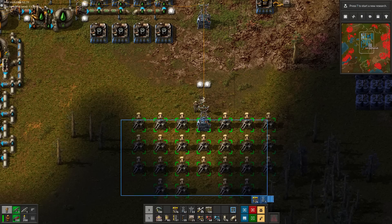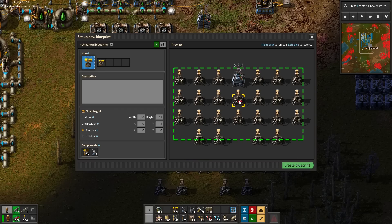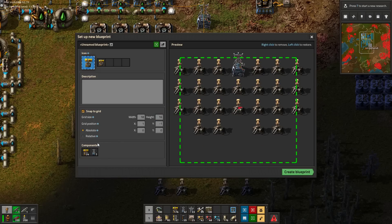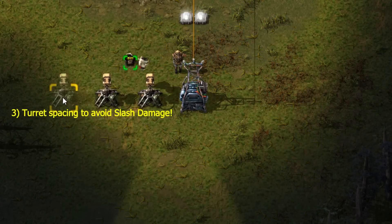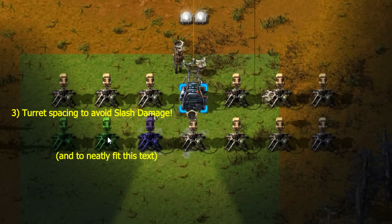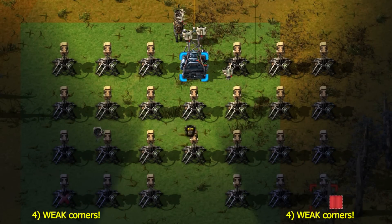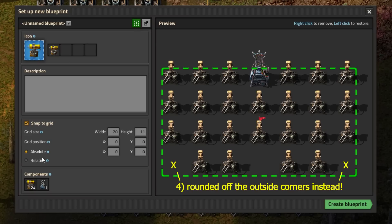The second key concept is to make our blueprint tileable, both horizontally and vertically. This ensures every new placement is protected by the previous placement and automatically connected to the power network. For the vertical distance, we choose the maximum substation connection distance in order to make more progress with each step. The third concept is to space the turrets one tile apart, which will prevent splash damage from damaging multiple turrets at once.